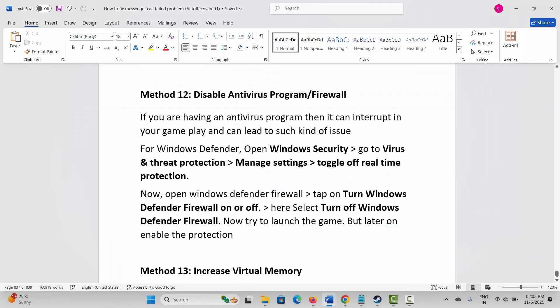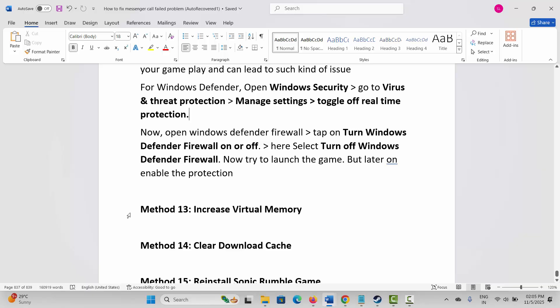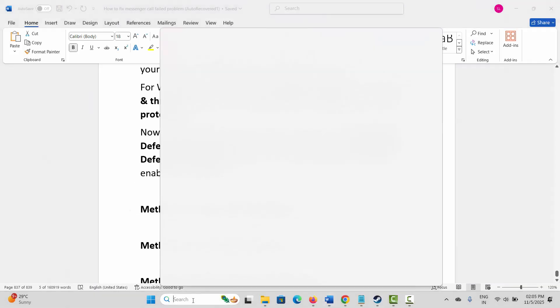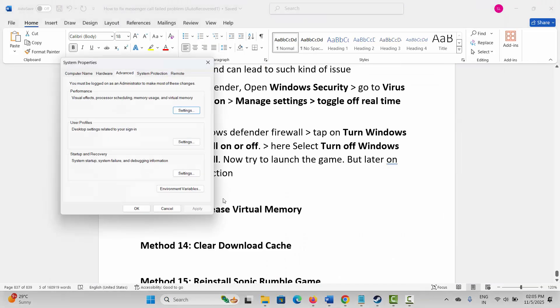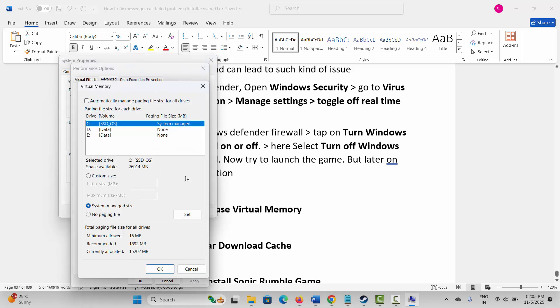After testing, remember to re-enable the protection. If not resolved, next is to increase virtual memory. For that, go to Windows Search, search for View Advanced System Settings, click on Settings, then Advanced, then Change. Select the drive where your game has been installed, click on Custom Size. In the Initial Size type 12288 and in the Maximum Size type 24576, then click Set and OK. After this, launch the game and check if it's working.